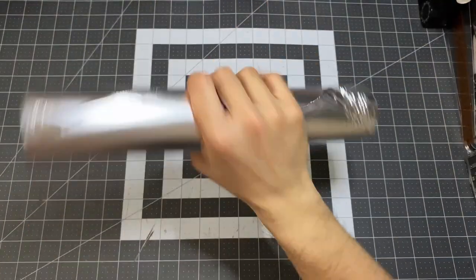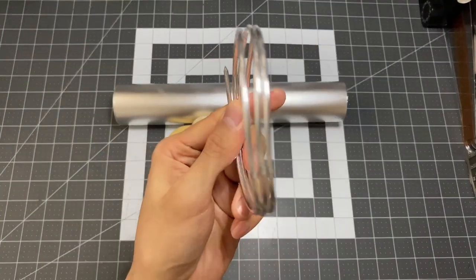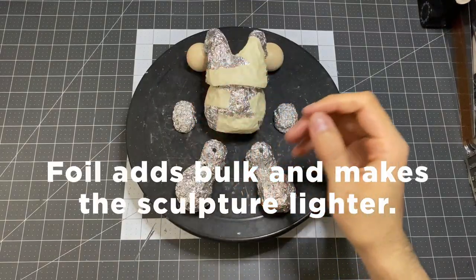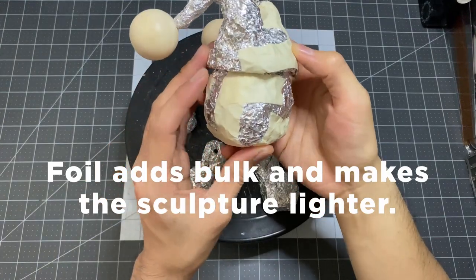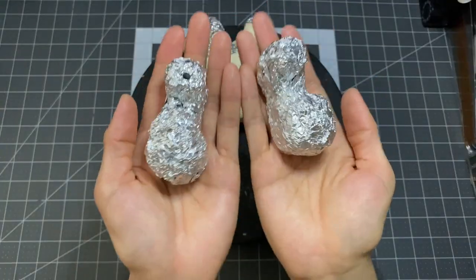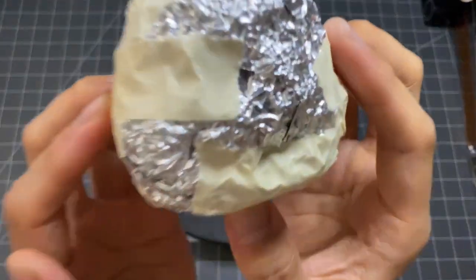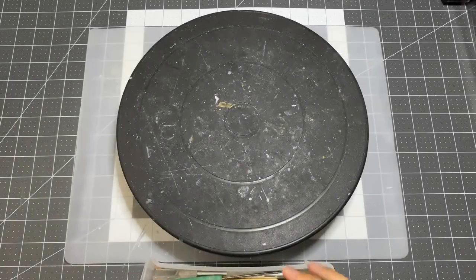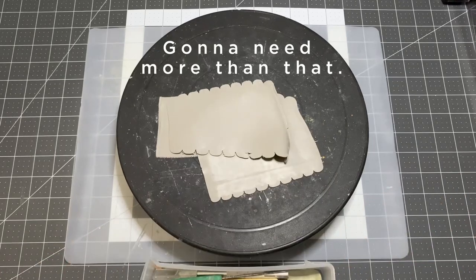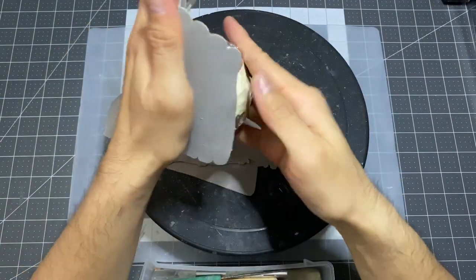This sculpture is going to be quite big compared to any of the past projects that have been made thus far. As always, having a nice solid foundation is crucial. The foil will also help me to cut down on using so much clay as well. I'll be putting these aside since I'll start with the head first. For my clay, I'll be using Super Sculpey Medium.